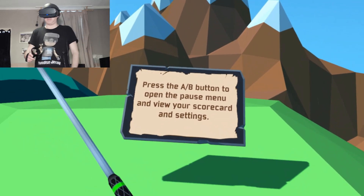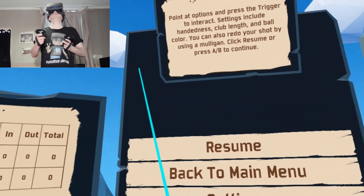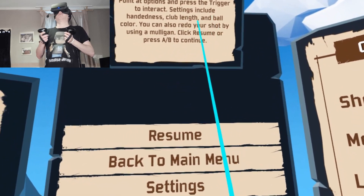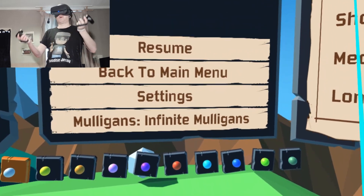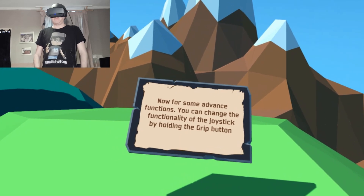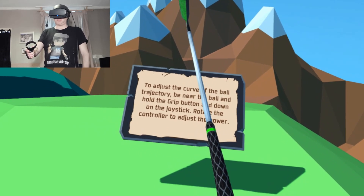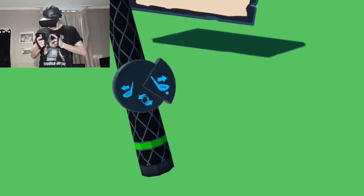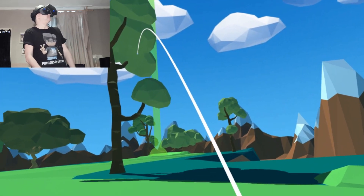Press the A or B button to open the pause menu and view your scorecard. There's your scorecard - hole, par, score, pointer, options. Settings include handiness, club length, and ball color. You can also redo your shot using a mulligan. For advanced functions, you can change the functionality of the joystick by holding the grip button to adjust the curve of the ball trajectory - be near the ball and hold the grip button and down on the joystick to control the air menu on the golf club.